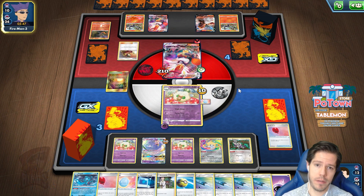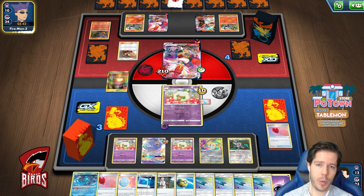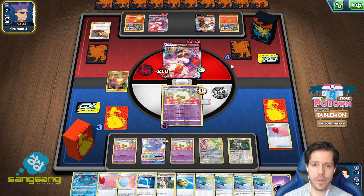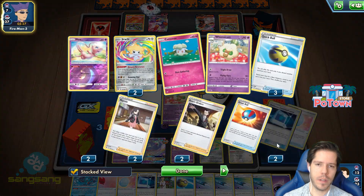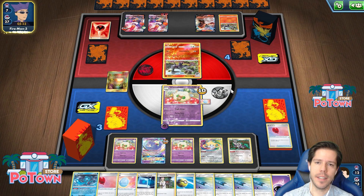It's pretty straightforward now. They will lead to the active scheme, lead to the bench, so now they need a switch. They're not using Marnie either. If they retreat they're not even going to KO me, so yeah, this is absolutely fine.